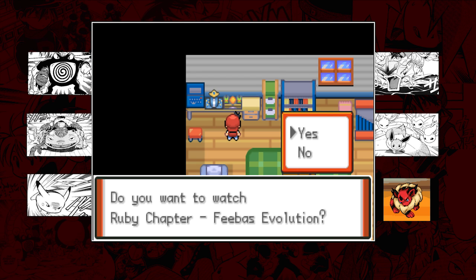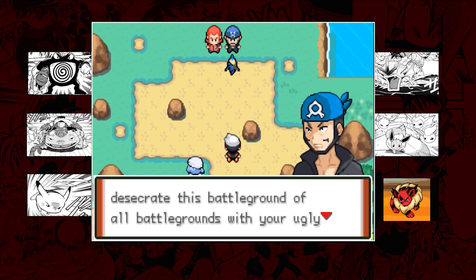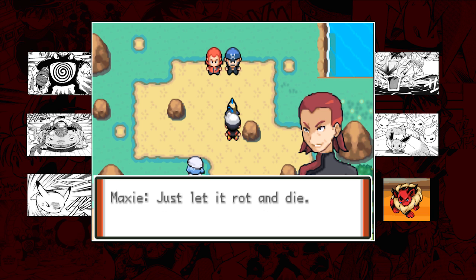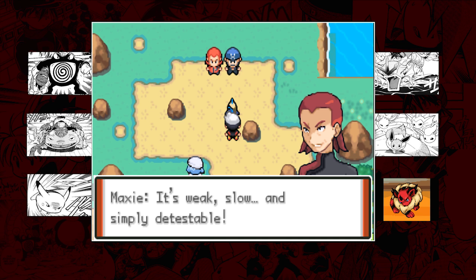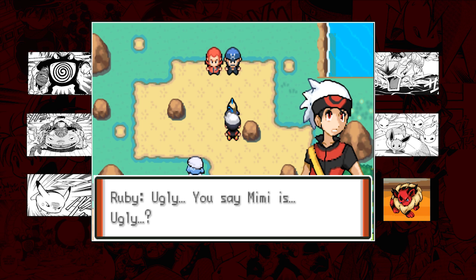I really hope the next update gives us a few more of these. I'm assuming it's gonna be a little playable thing with Ruby from Ruby and Sapphire. So - do you want to watch the Ruby chapter, Phoebe's evolution? Yes! The scene opens with someone saying 'how dare you desecrate this battleground with your ugly presence.' It looks like Maxie and Archie are working together, which is kind of weird. There's a Feebas called Mimi.